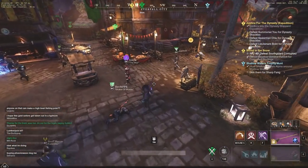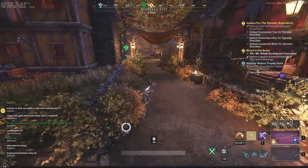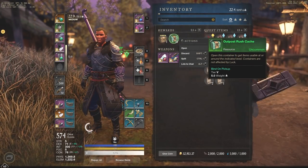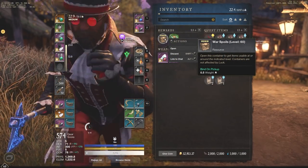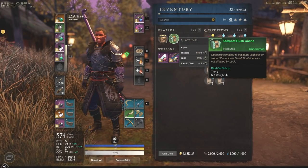Hey everyone, it's your buddy Graphic back with another video. Today we're going to be jumping into what you get out of Outpost Rush — a lot of people don't really realize the kind of loot, gold, and Azoth you get. We're actually going to be opening 10 different Outpost Rush caches, and we also have a War Spoils cache for level 60 players, so we'll open all 11 containers.